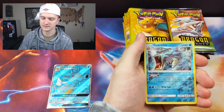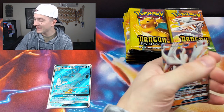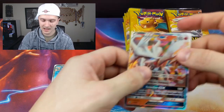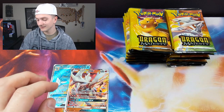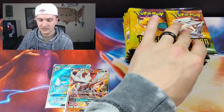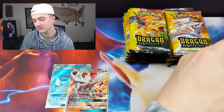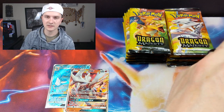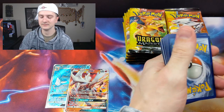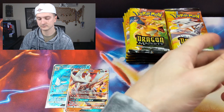Reverse Holo Gyarados — I'll take it. And a Reshiram GX. That's two packs, two great pulls in a row. I should just stop, even though I don't have the card I'm going for. These pin collector ones, the Latios and Latias ones are nice. There's only three packs in each one — you figure they've got to entice people in each pack. Maybe that's why they're so great.